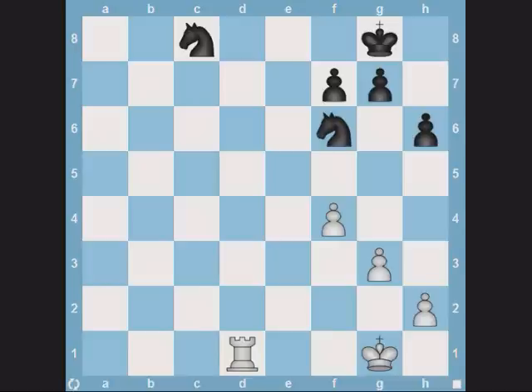In this position, it's white to play. Notice that the black king and knight are on the same rank. Rook d8 forks the two pieces. After king h7, rook captures knight wins a piece.